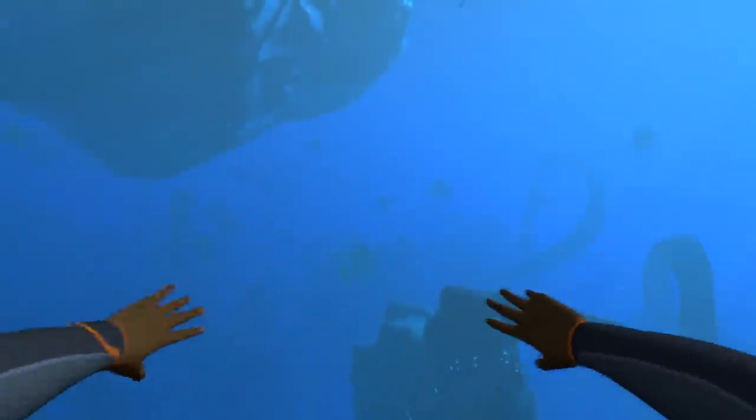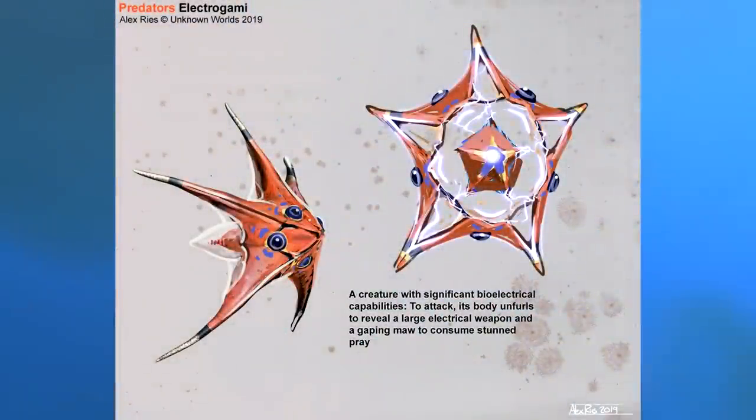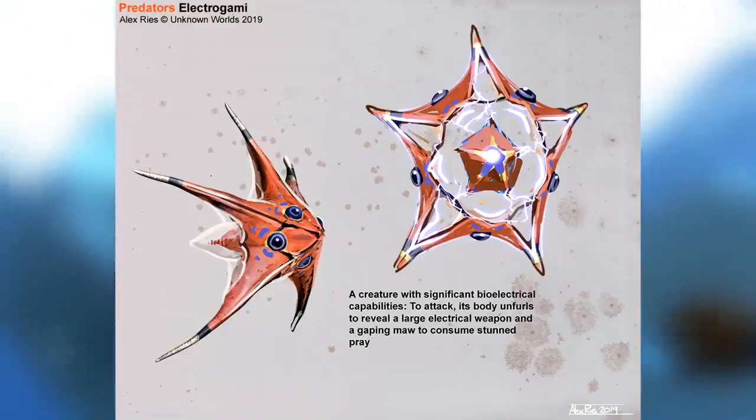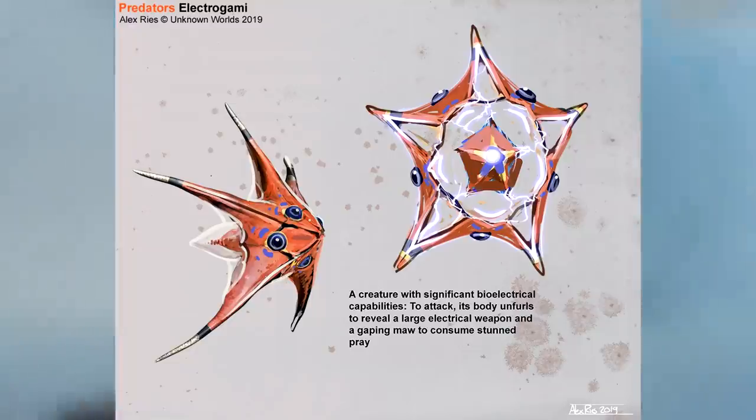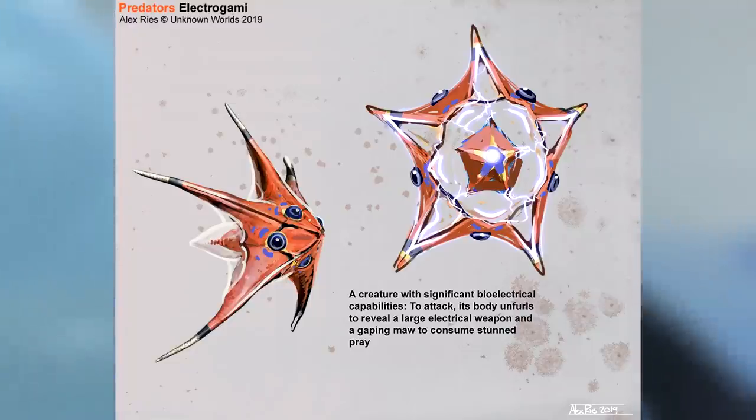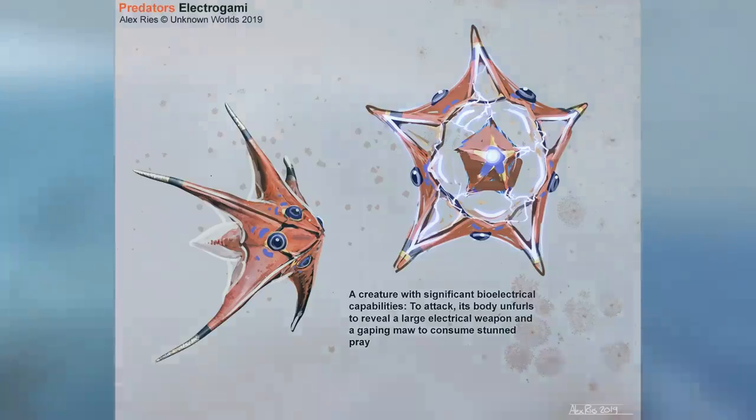This next creature is called the Electrogami which apparently would have had bioelectrical capabilities similar to the Ampeel. To attack, this predator would unfurl its body to reveal an electrical weapon and a gaping jaw to eat the prey that it stunned with a shock. Honestly this is a cool looking creature but the whole electrical weapon bit seems a bit over the top.